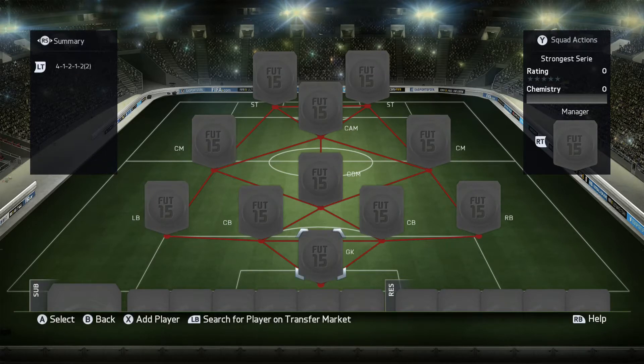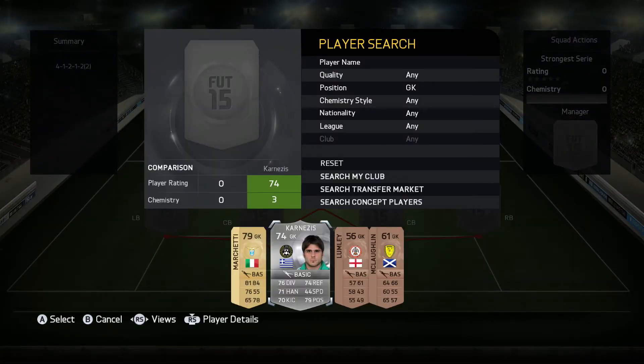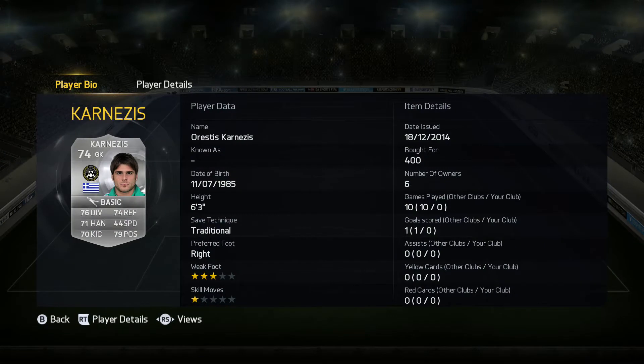We're going to start off with the goalkeeper - probably one of the weaker players of the team. Karnisic, played at Udinese, and he's got around 79 strength. Not really high strength compared to some of the other keepers I've used in this series, but still the strongest keeper in the Serie A, and that's why he's got his place in the team.